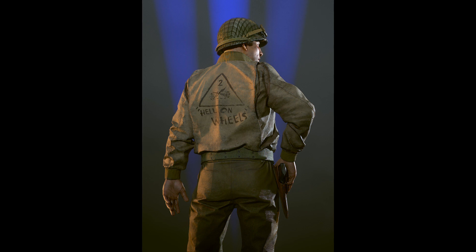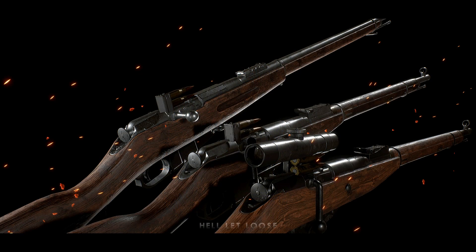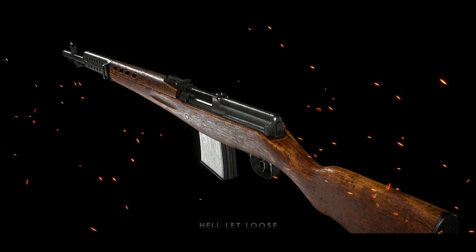We've got some more info about the Soviet weaponry also coming to Update 10. Here is a look at three different variants of the iconic Mosin-Nagant rifle, including the full-length M91 model, the shorter M91-30 version, and the scoped sniper variant. The Soviets will also have access to the SVT-40 semi-automatic rifle, which can also be equipped with a scope.